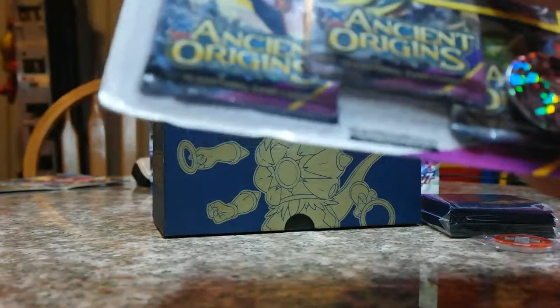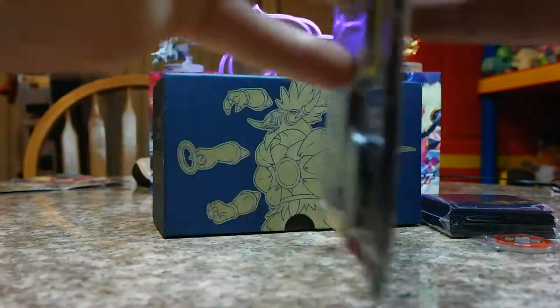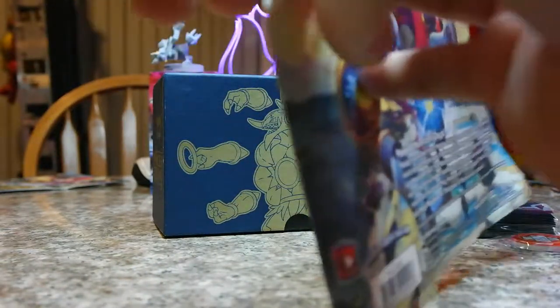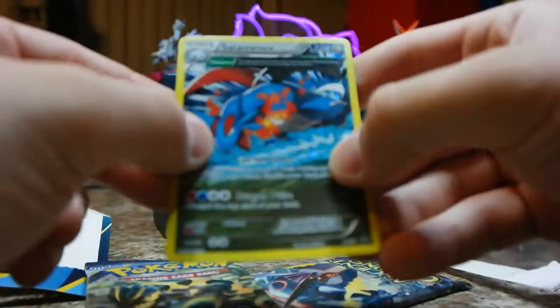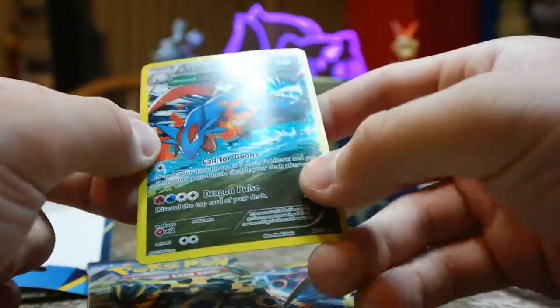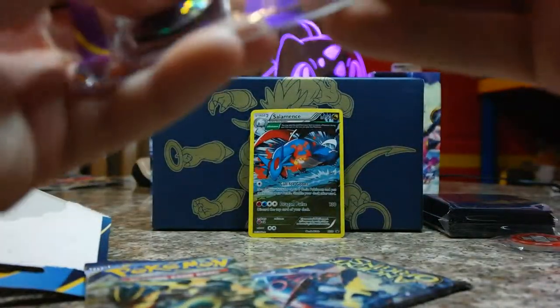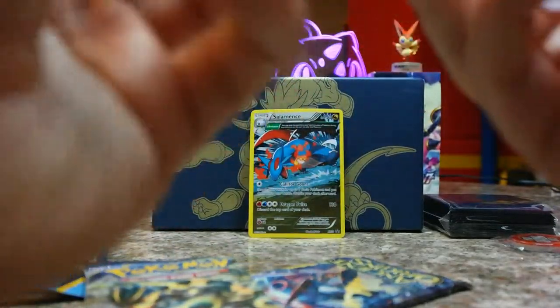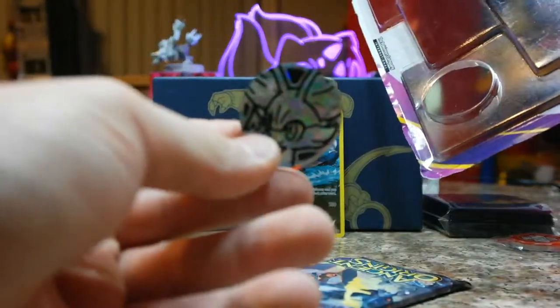You need a Dusk Stone for a Gallade. Do you really? Yeah, it has to be male too, I think. The opposite — Froslass — has to be female. What gen is that? Gen three. So, we have here the Ancient Origins blister. It came with a Salamence. I really like Salamence. Because the one I always got was the Malamar promo. I've never seen this pack before — it was in the back at Walmart.